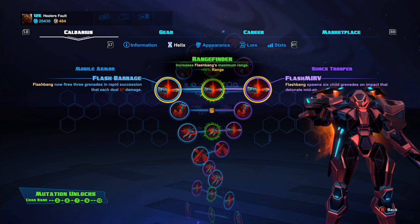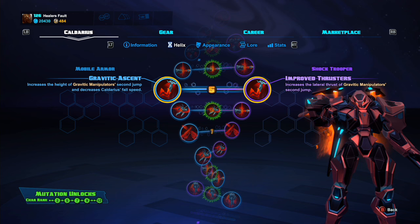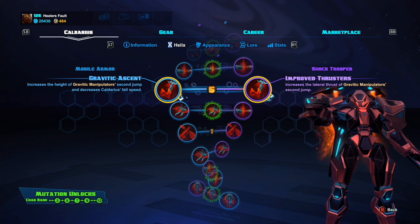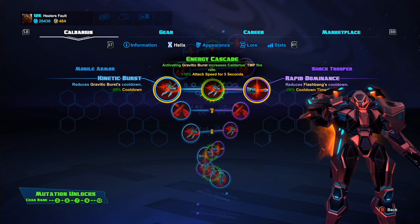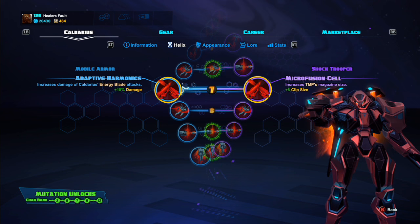For your four, take Flash Barrage. A lot of people take Flash MIRV but I think Flash Barrage is better — you lose some damage but you cover a lot more area on blind targets for longer. For five, take Gravitic Ascent on the left, which lets you jump higher and reduces fall speed. Improved Thrusters isn't as good as it used to be. For six, take the Rapid Dominance reduction to Flash Bang's cooldown. Flash Bang is your main damage output and you want it as often as possible.